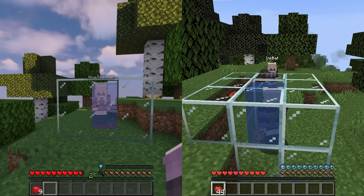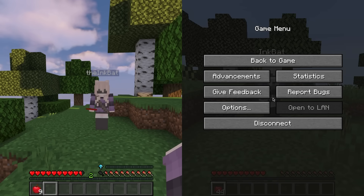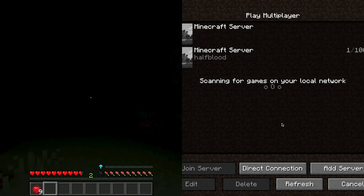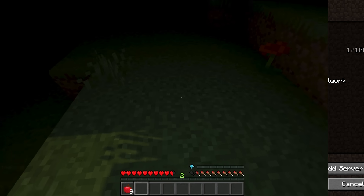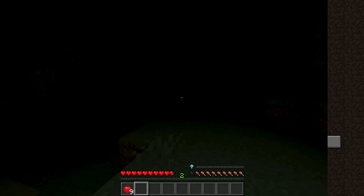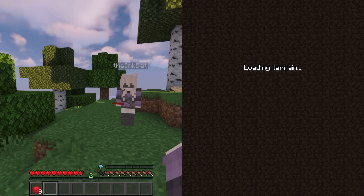When one twin logs off the server, the other twin will be locked in purgatory, pretty much. You would be stuck with blindness, invisibility, and you can't move, you can't jump, you don't take damage. You will be locked in a state like this until your friend hops back on the server.